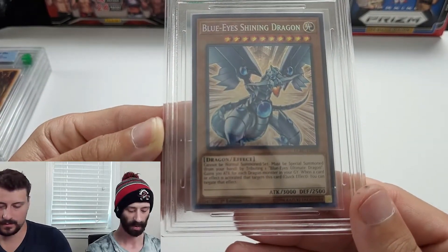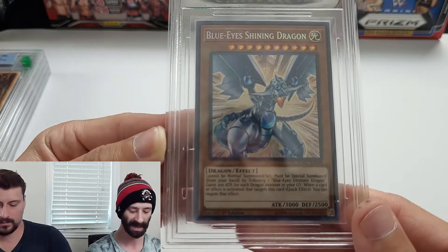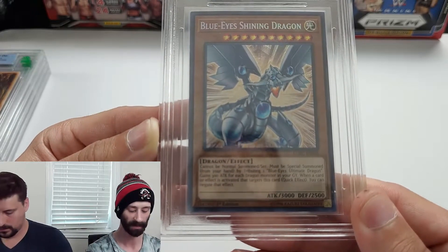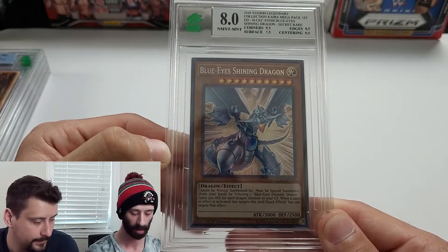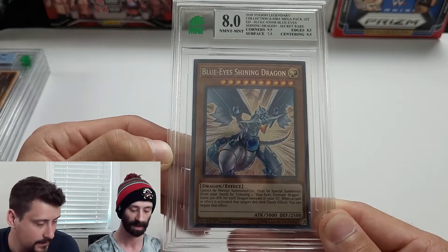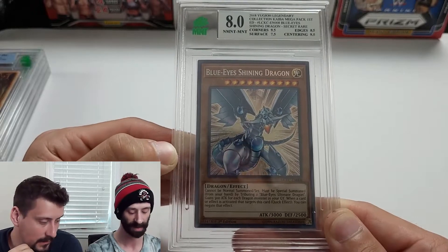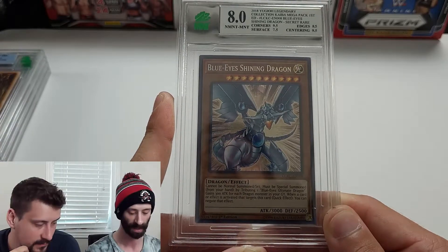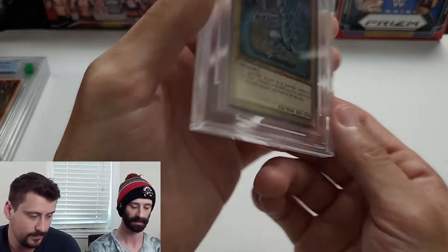Diving back into Blue Eyes — a 2018 Legendary Collection Kaiba Mega Pack first edition Blue Eyes Shining Dragon, not to be confused with the regular Blue Eyes White Dragon. We got an 8: corners 9.5 which is really solid, but you still get an 8 — very frustrating. Surface 7.5, centering 9.5, edges 8.5. A little rough; would have liked 0.5 higher.